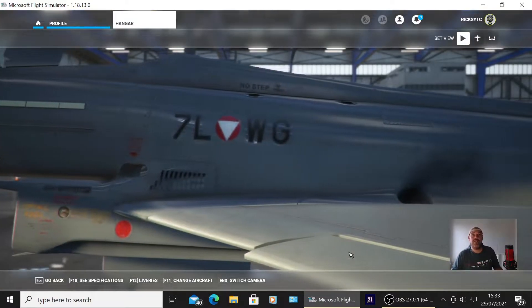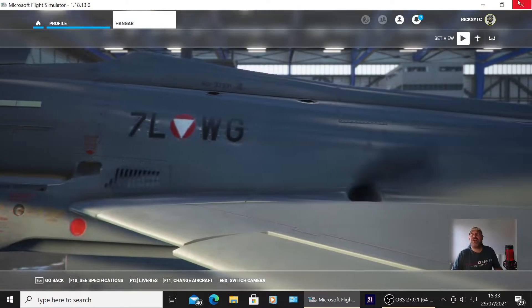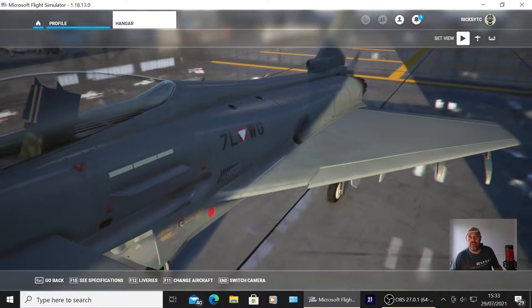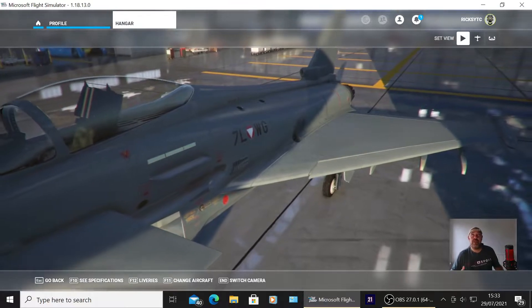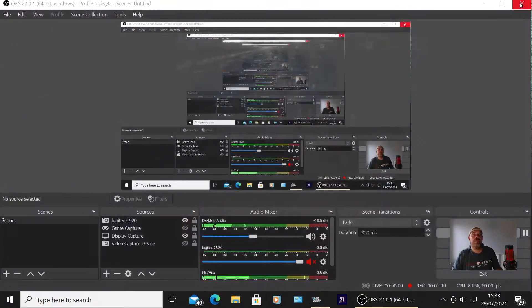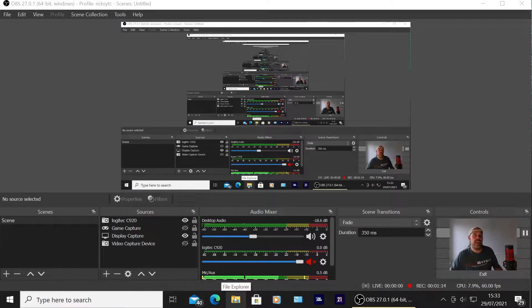What I'm going to do is switch over to the Xbox and see if I can log into my account and see if that shows up. I'm going to close down the PC version first because you can't log into Microsoft Flight Simulator if you've already got it open on the PC, so I'll press X to completely close that down and switch over to the Xbox.